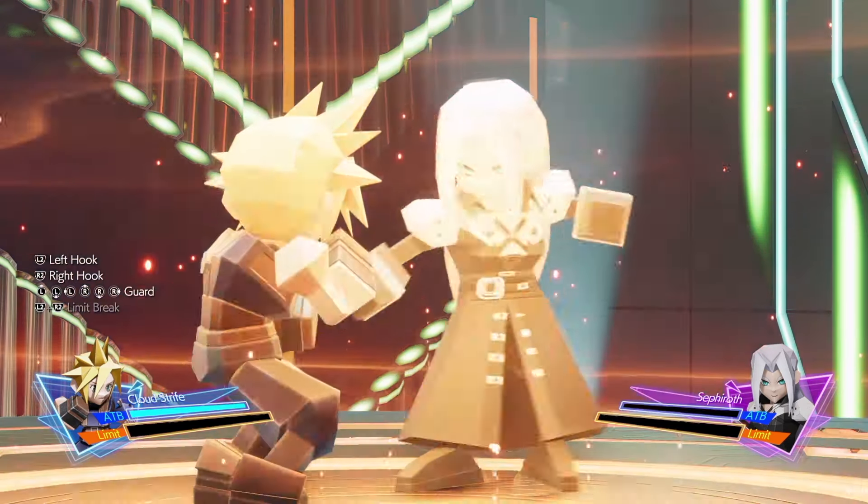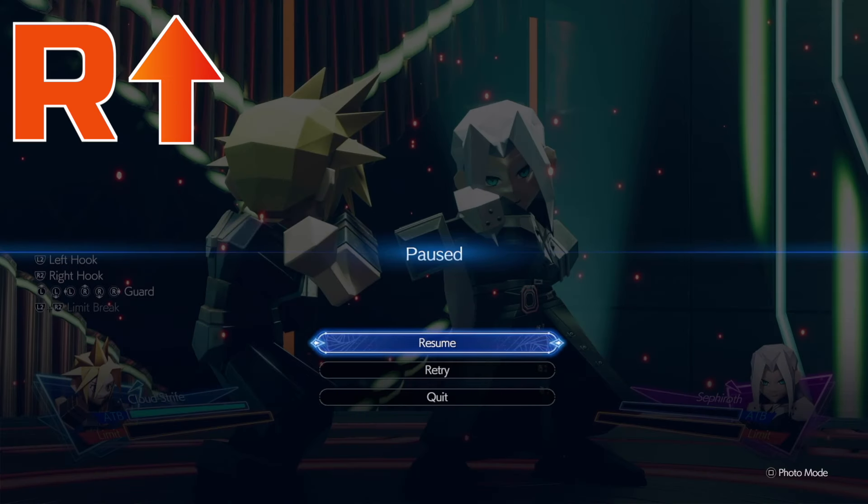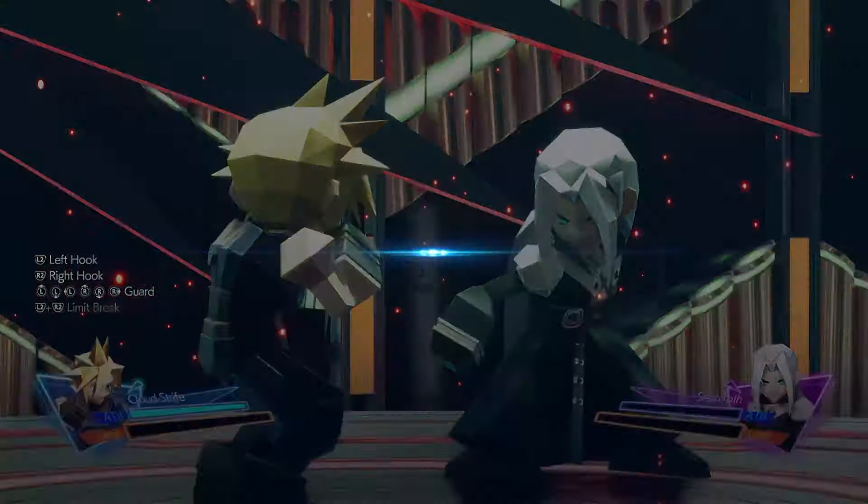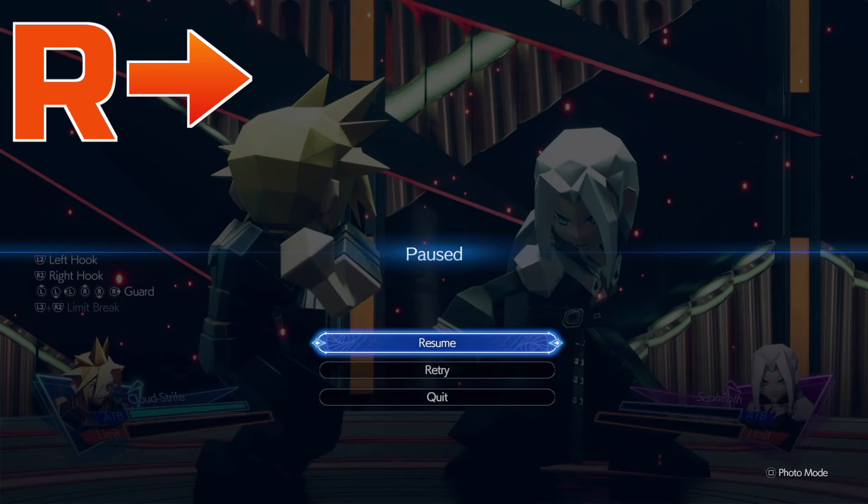This is his straight left punch, which you need to move the right stick up in order to dodge. His head is facing slightly up again, his left hand cocked back, and his right hand is raised. This is his left hook, which you need to move the right stick to the right to dodge. His head is in the middle position, his left hand is cocked back and isn't visible, and his right hand is low down.